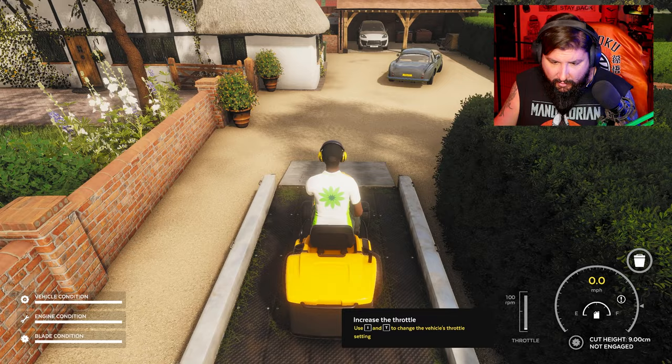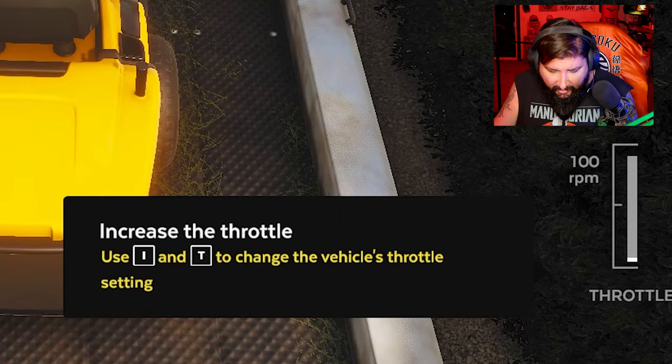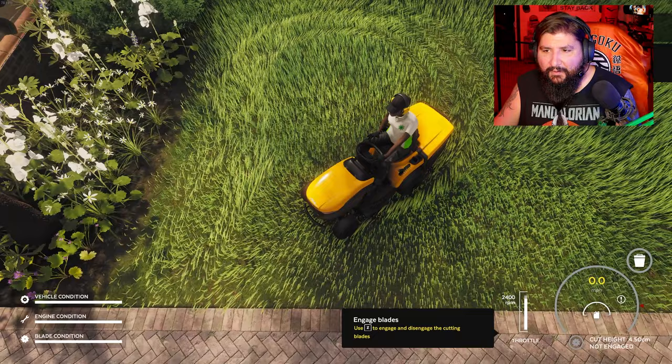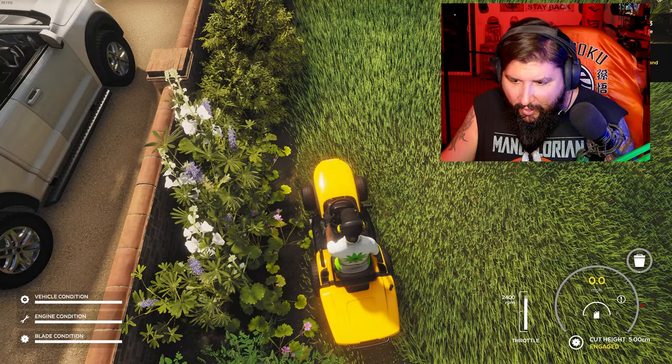Okay, I'm gonna have to start the engine. Use I and T to increase throttle settings, S and C to change cut height. I don't know what the height is supposed to be. Am I mowing? I don't think I'm mowing yet. Am I mowing or am I just making lines in the grass? I damaged the grass — I'm screwing it up already, putting it the wrong height. We got to make it go higher.